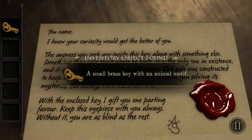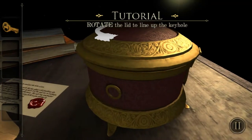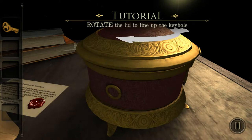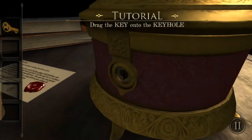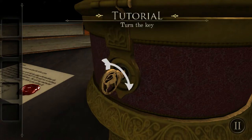Tap the key — that's cool. A small brass key with an animal motif. Rotate the lid to line up the keyhole, drag the key into the keyhole. Looks like some kind of cat thing.